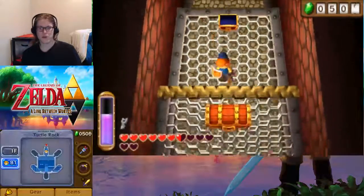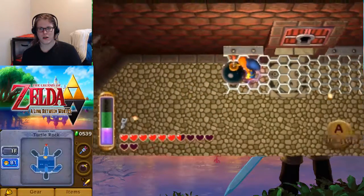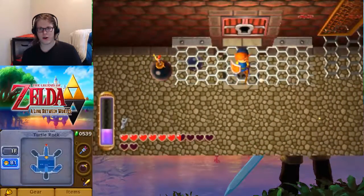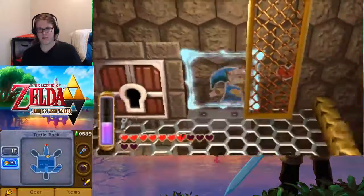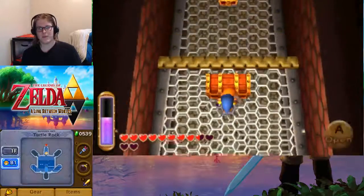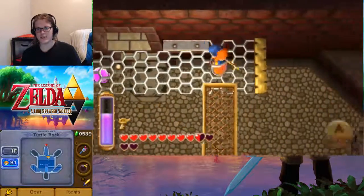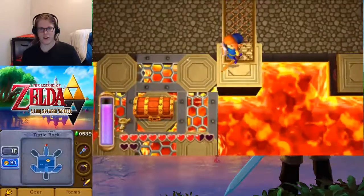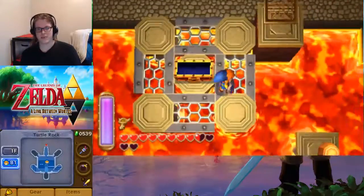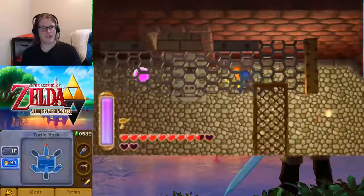We can get this purple rupee right off the bat. Drop the bomb right here — it'll lift us up. Step out from here and it'll actually give us a path across to that new item, which will give us both the dungeon items: the big key — called it right — and also, what are you giving us, Turtle Rock? We've already got all our Master gear. The Hylian Shield — our shield has finally been upgraded.